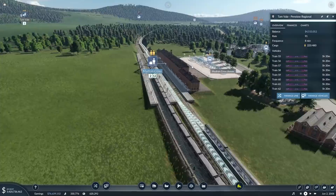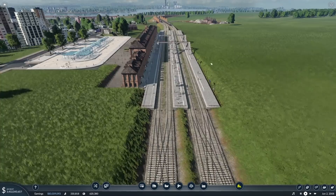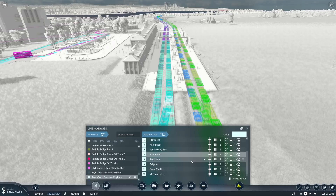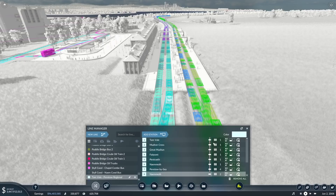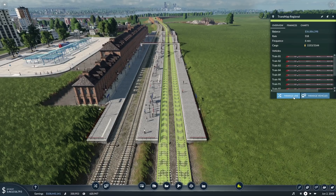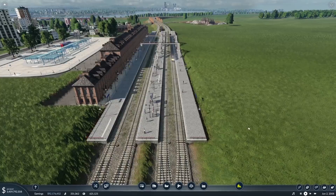We've got the Penstow to Temple Express — the 180s. So Great Mudton, Mudton Cross — platform four can also use three, and platform three can also use four — brilliant. The Tam Vale to Penstow Regional — these are 156s, panic over. Temple — this needs to change. Mudton Cross, platform one — I have no idea why it never was — you can also use two. Coming back, you can also use one. This is so good — we haven't seen it in action yet but it just looks great.